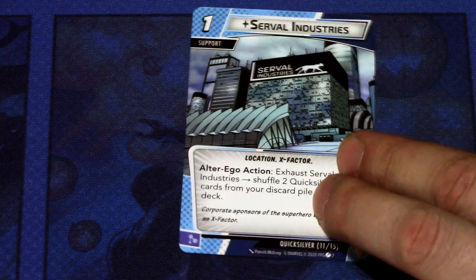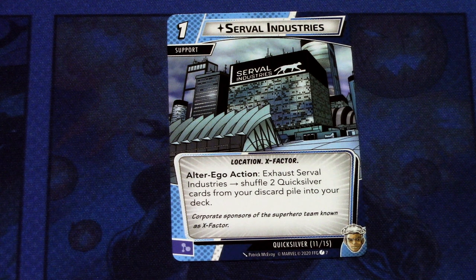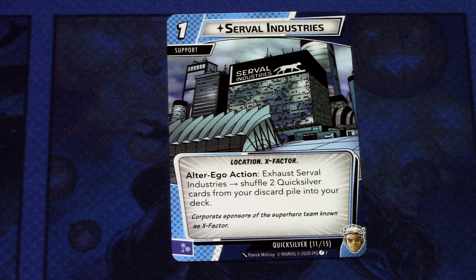Next we have the support card for Quicksilver: Serval Industries. It's a one-cost support with the X-Factor trait. Alter ego action: exhaust Serval Industries, shuffle two Quicksilver cards from your discard pile into your deck. It can be committed as a mental resource. With Quicksilver's low health, you need to go to alter ego now and then, so with this you can shuffle key cards like Always Be Running, Maximum Velocity, or Double Time back into your deck more frequently. An okay location at only one cost.